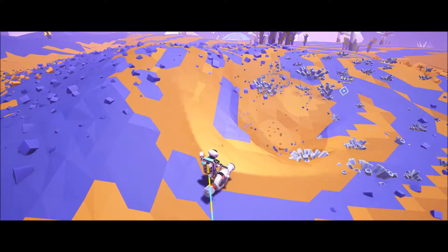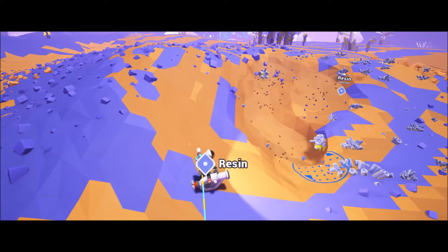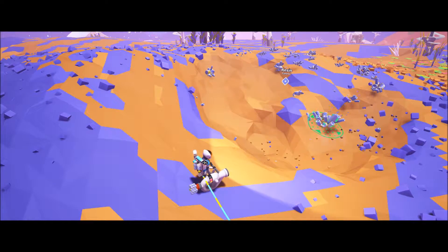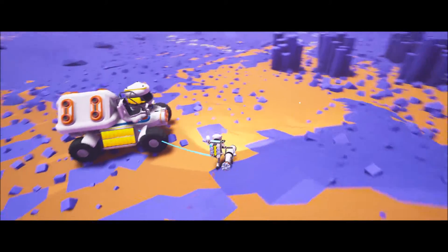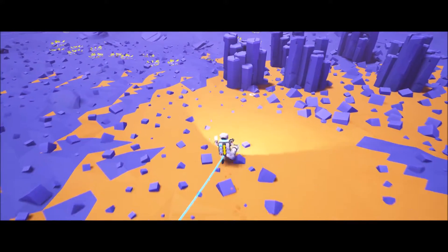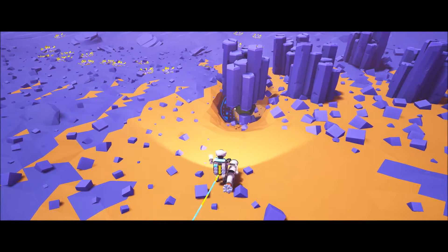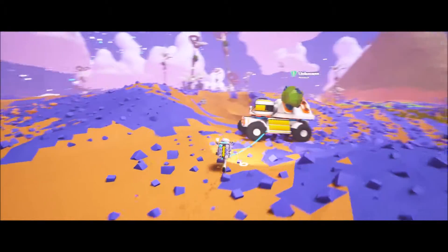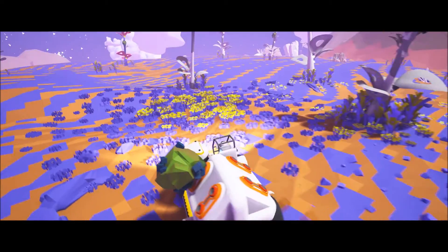We'll get some of this resin and we'll be able to build our base up a little bit more. I think in the course of the next couple episodes, we're running out of stuff to do on this planet. So I'm going to try to build enough resources and materials to leave this planet and go start life new somewhere else. I think that would be exciting. Plus it will be cool to see other planets and not just this same one.